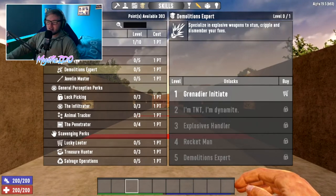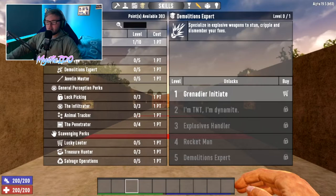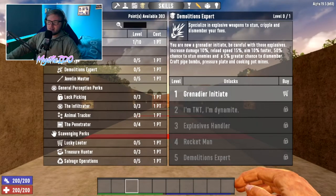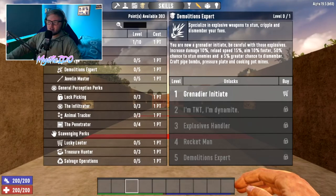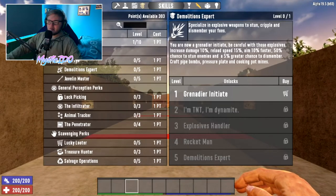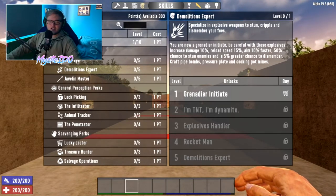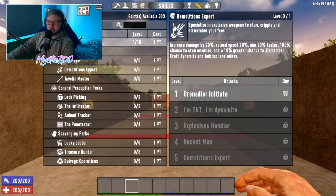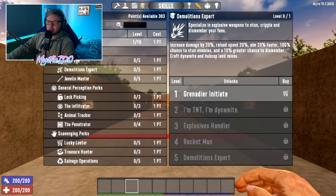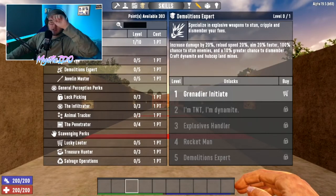For the rocket launcher and explosives perks, stay in the Perception tree and go to Demolitions Expert. At tier 1: 10% more damage, 15% faster reload, aim 10% faster, 50% chance to stun enemies, 5% greater chance to dismember, and craft pipe bombs, pressure plates, and cooking pot mines — no Perception points needed. At tier 2 — needs Perception level 3: 20% more damage, 20% faster reload, aim 20% faster, 100% chance to stun, 10% greater chance to dismember, and craft dynamite and hub cap landmines.